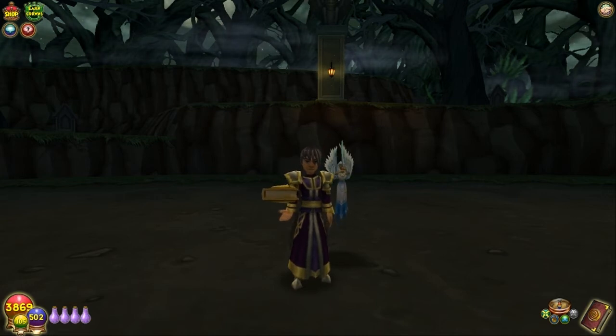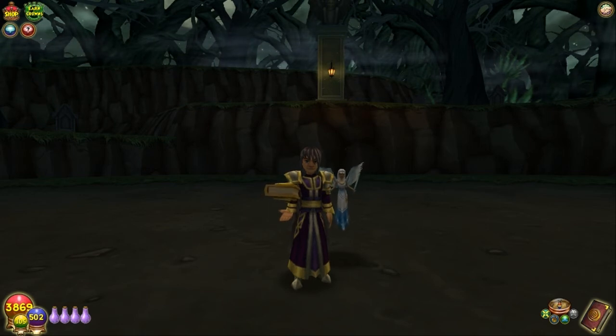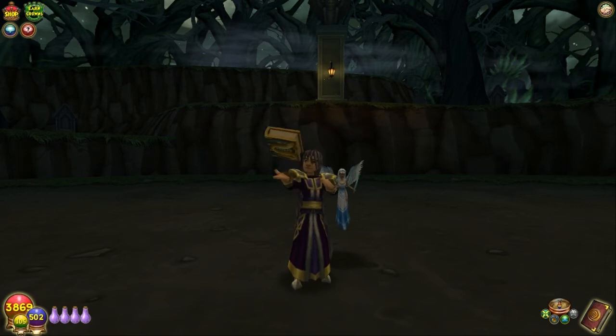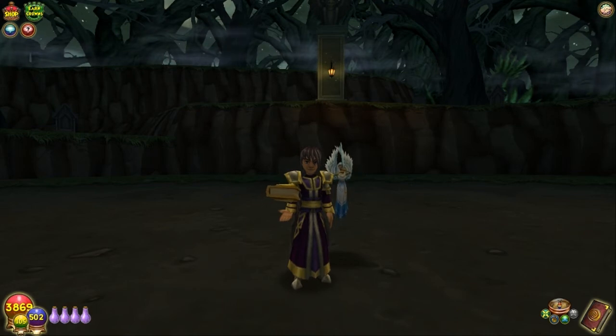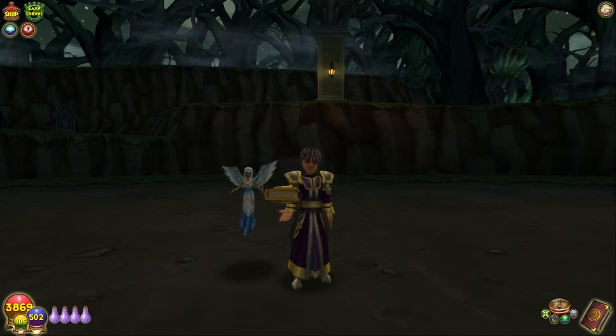This is what my team consists of for doing Darkmoor. We have two lives — one being a tank. You don't have to have jade gear for your tank but it's helpful since they take less damage. If you have a life with jade gear, put them in first position as a tank. Then my other life goes in spot four, because if you take a hit or get wiped out, that life in spot four can bring you back before you lose your pips in the same turn. Having pips here is important.